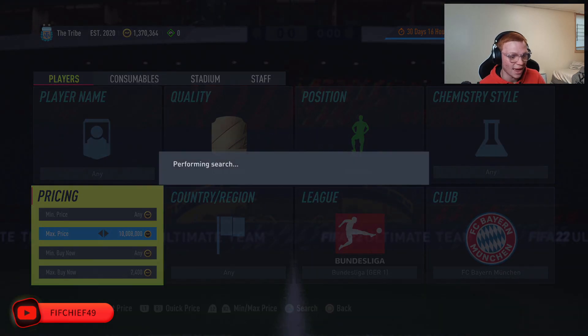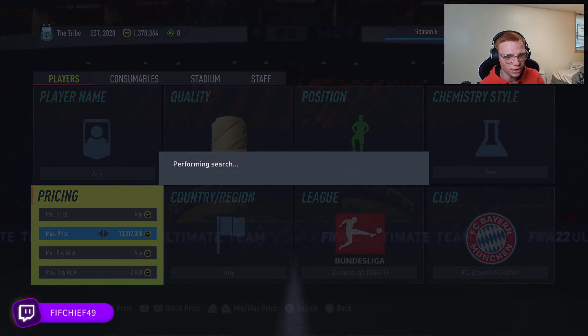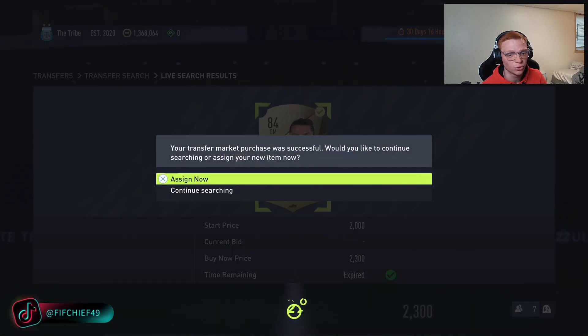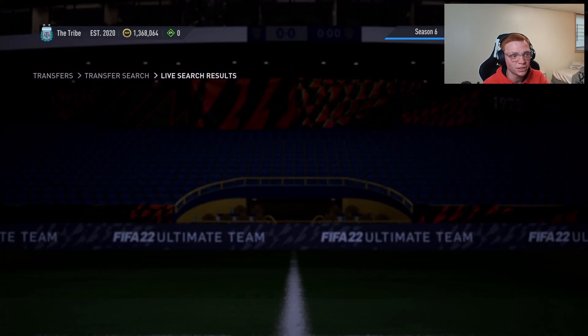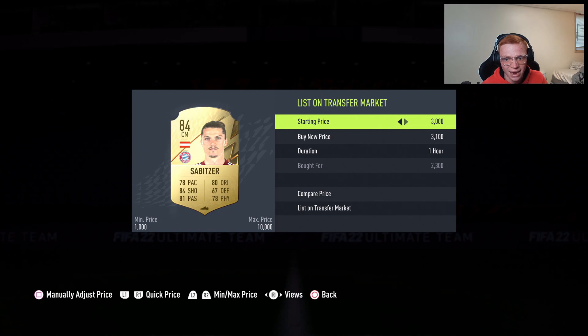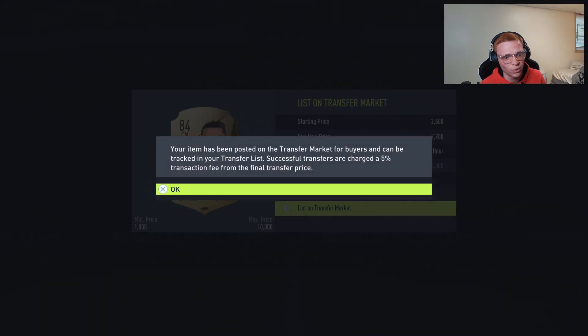We'd like to pick these up for 2,400 or less and sell for 2,700. Again, if you do snipe one of the higher-end guys you're going to make some crazy coins. Right there we get a Sabitzer for 2.3k, sell him for 2.7k — easy coins, around 300 profit on that card. We go ahead and list him up. Another great filter, easy coins, so many fodder cards, and it's really good when we're getting tons of supply.